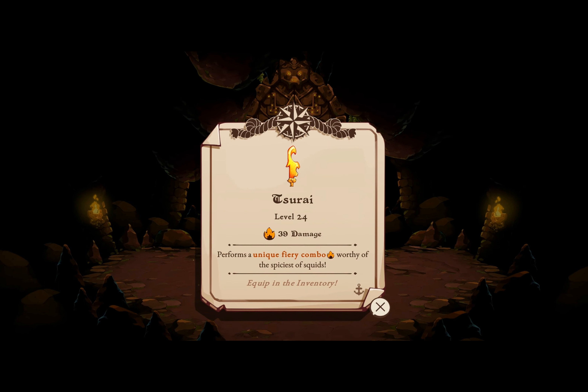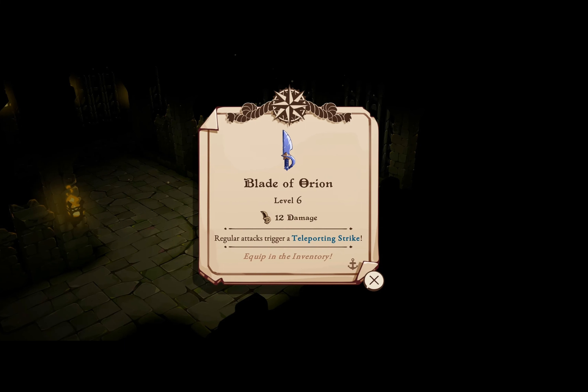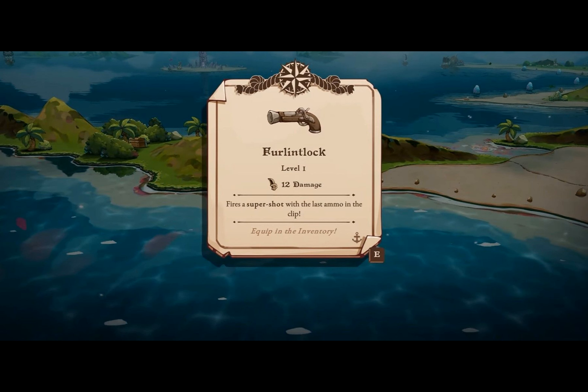If speed is your game, the Tri-Claws offer an effective close-range solution. Known for their triple-slash ability, these weapons can be found at random during your travels, providing quick damage against foes.